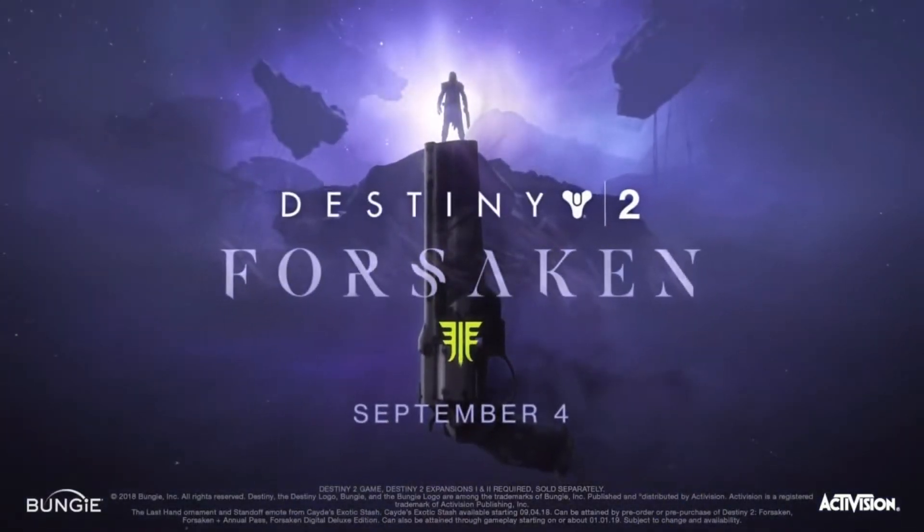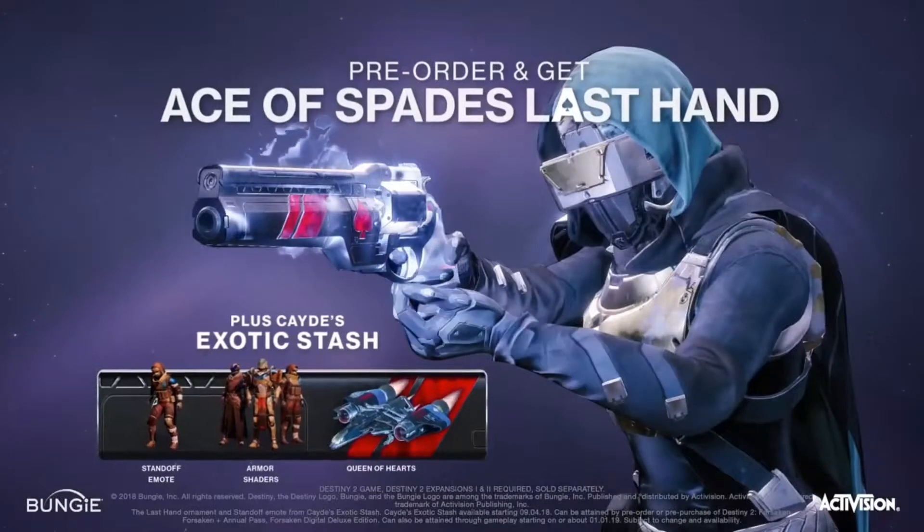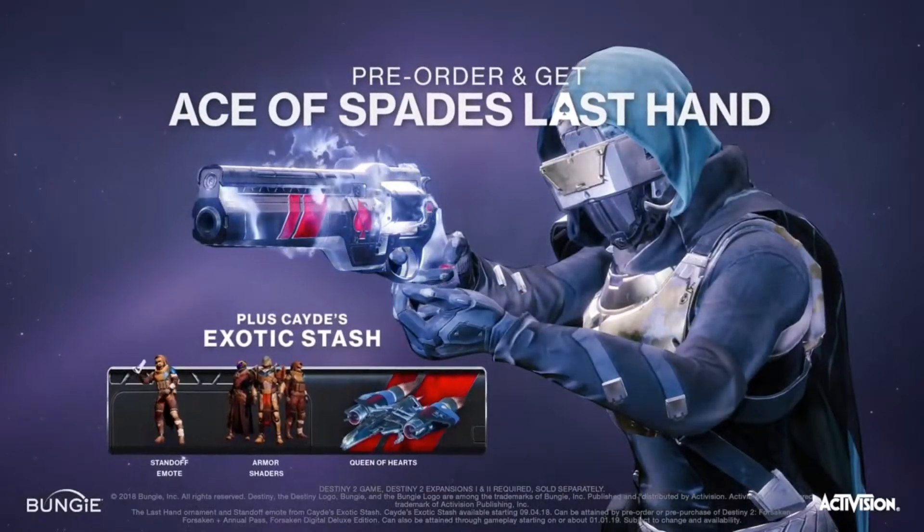Destiny 2 Forsaken, available September 4th. Pre-order and get the Ace of Spades Last Hand Ornament plus Cade's Exotic Stash.